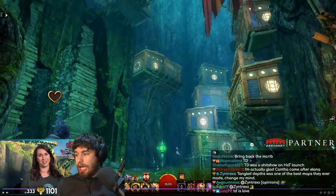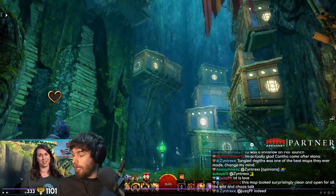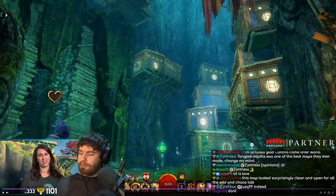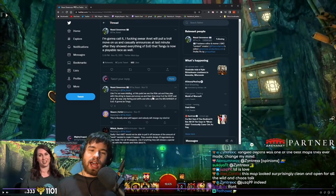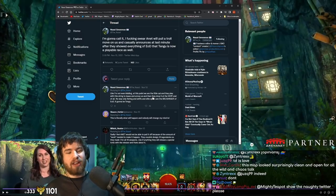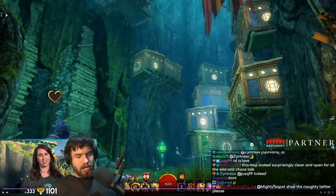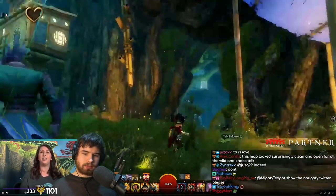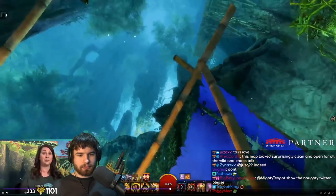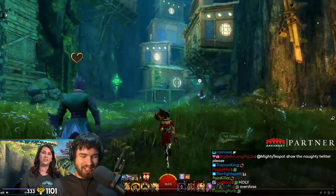We've got to go on the right Twitter here - there's the not-safe-for-work one, believe me, that's some fire right there. Let's take a look at this. I'm going to call it - Noxie swore that ANet will pull a troll move on us and casually announce last minute after they show us everything at End of Dragons that Tengu is now a playable race as well. Let's go and take a look at what ANet says: 'A whole lot of Tengu. That is not a hint at playable Tengu. Playable Tengu are not a thing in Dragon.' Boom!